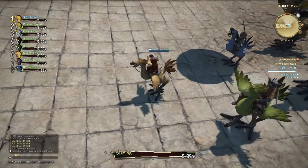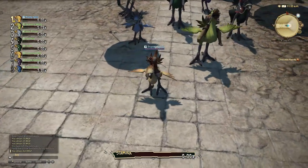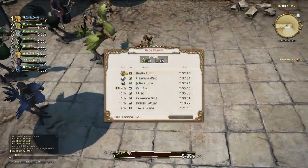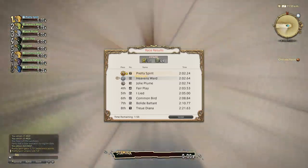That said, like all advice in this guide, you're absolutely free to ignore it. If you find yourself getting really bored of Sogoli, try out the beaches of Costa del Sol, or take a hike on the Tranquil Paths racetrack. As you race and gain experience, your chocobo will rank up. Each time your chocobo ranks up, its stats also improve semi-randomly.